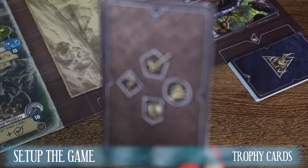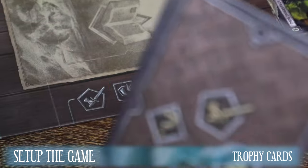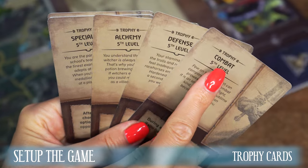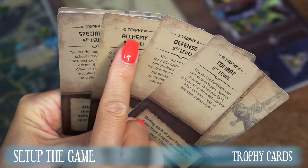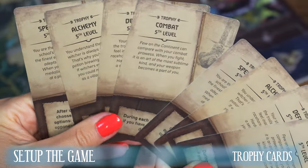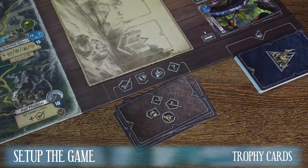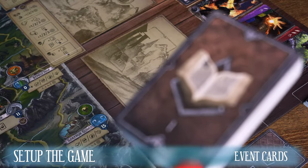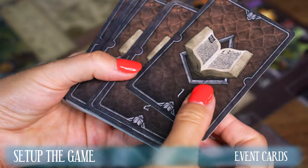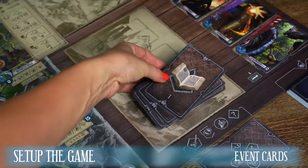Now the trophy cards, for which you have also a designed place next to the board. Setup varies slightly depending on the number of players. For a two and three player game, choose one trophy card assigned to each attribute: combat, defense, alchemy and special ability. Place the cards face down next to the board. The following cards form an event deck which cannot be shuffled. Arrange the cards in ascending order according to the numbers shown on their reverses in the space on the board designed for this deck.